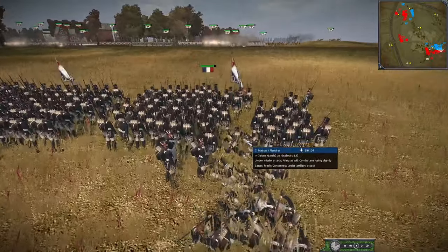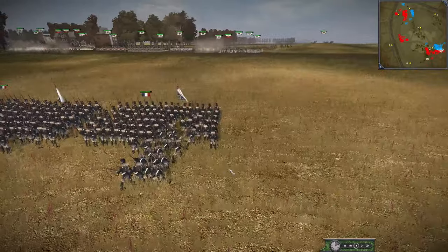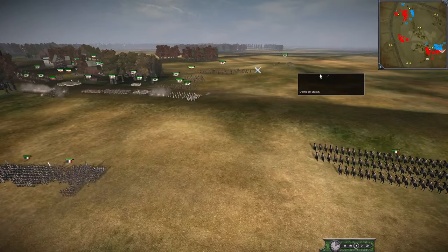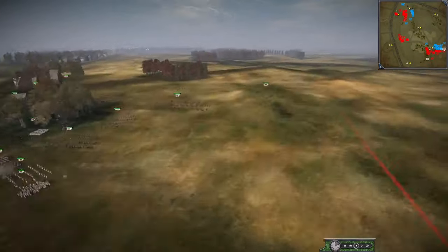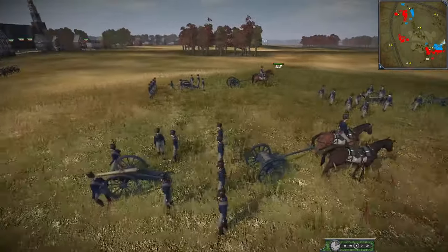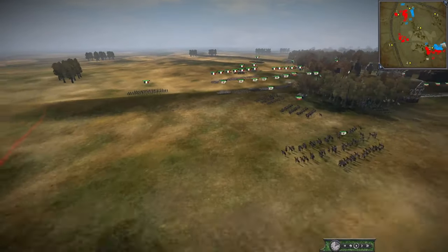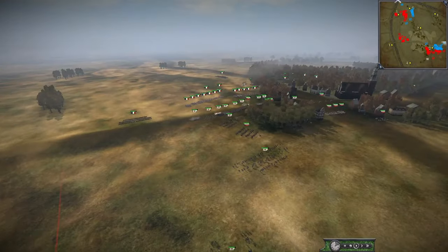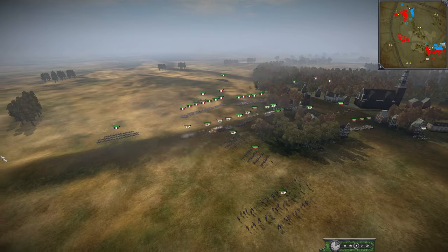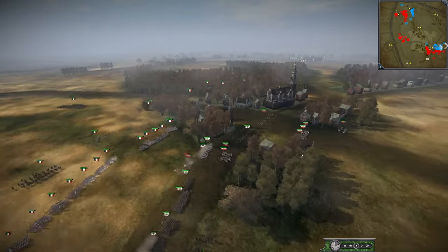That poor Young Guard infantry is getting absolutely pounded by artillery, getting hit by guns on that hill. There's foot artillery over here with a nice elevation, pounding into them. There are also howitzers going off somewhere. The Red Lancers need to maybe move back, because the Prussians are getting their infantry up.